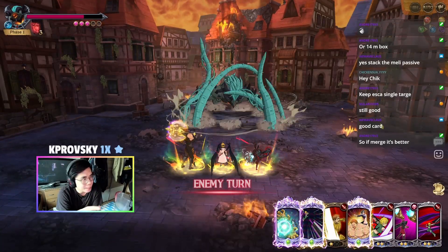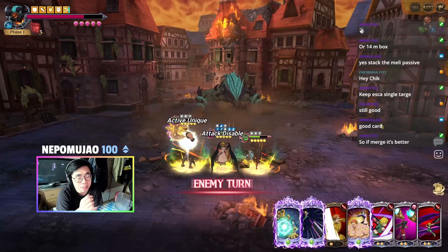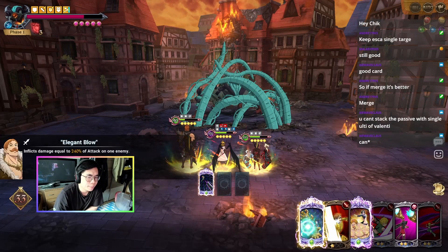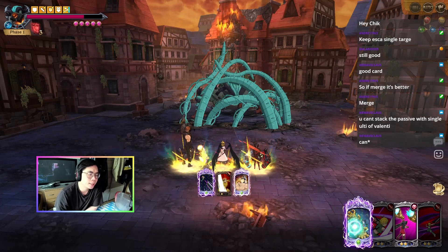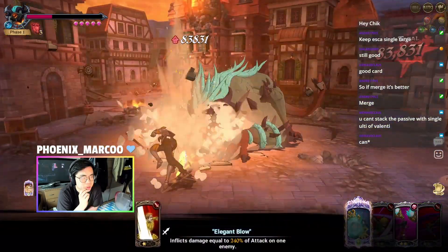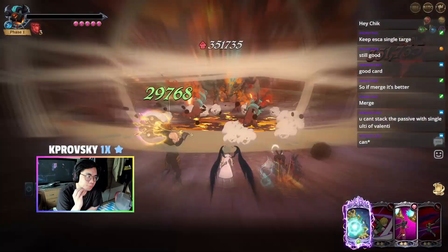Now with Meliodas ult and Escanor ult we should be able to kill. Luckily he doesn't do that much damage also because of the limited advantage, and Valentine even has patience. We're going to get the gray stack by using two single targets — I think that's pretty good. Basically what you need to do is get those two ults before he's going to ult a second time.